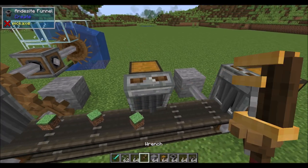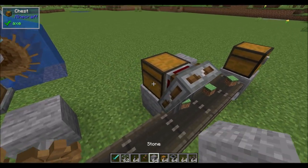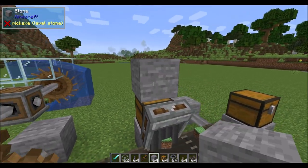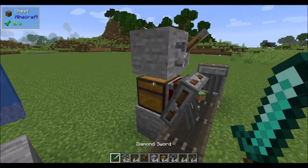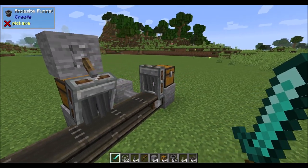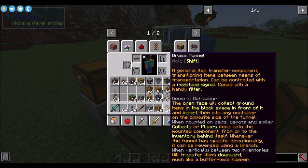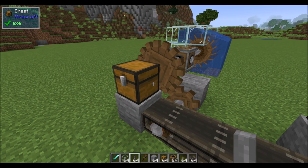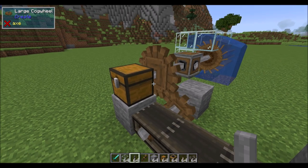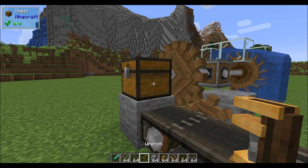This funnel behavior can be affected by a redstone signal — give it a signal and it stops. For a fancier option, check out the brass funnel. The main differences are that you can filter it and specify how many items can be extracted at a time. The andesite funnel can only do a single item at a time, while the brass funnel can do up to a stack at a time and you get to specify that amount.